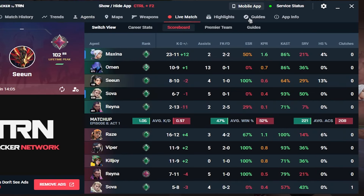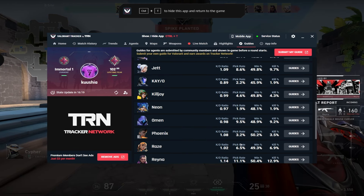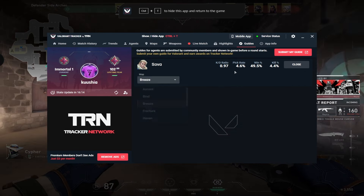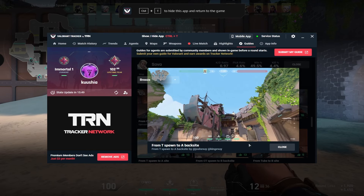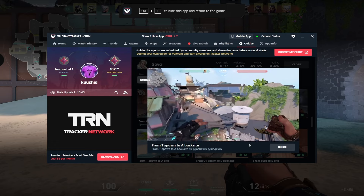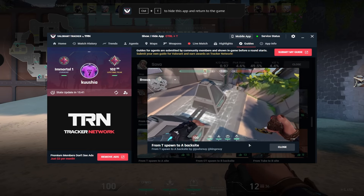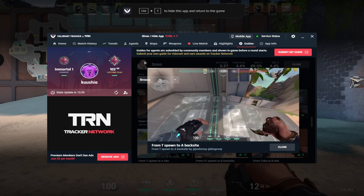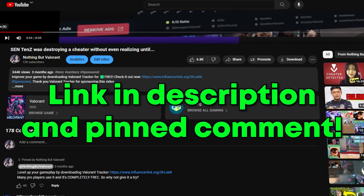It also has way better detail scoreboard than the normal in-game tab. And if you ever need to quick search a lineup or agent tip on any map, with one click on the guide section you can get access to tons without even having to alt tab. All these features are absolutely free and the best part is you'll lose literally nothing to download and test it out for yourself. Use the link in the description or pinned comment. Thank you Valet & Tracker for sponsoring this video.